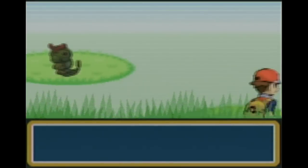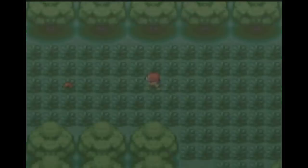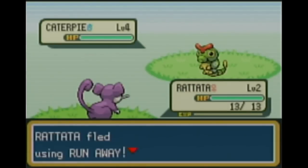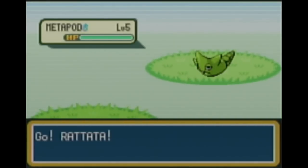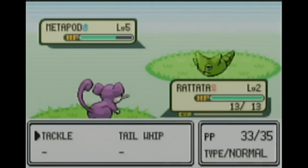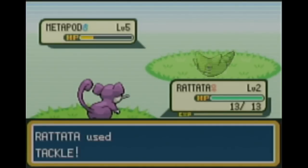Another difference between FireRed/LeafGreen and Red and Blue is the encounter rates. In Red you almost always find Weedle, and in Blue almost always Caterpie, with the other being very rare. In FireRed and LeafGreen, Weedle and Caterpie each have a 40% chance to appear. Kakuna also has an encounter chance — I think around 10% in FireRed, Metapod around 5%, and Pikachu around 5%, though I could be misremembering.